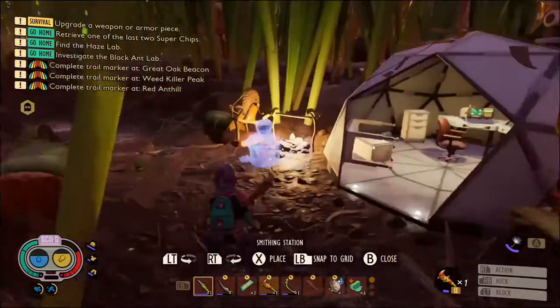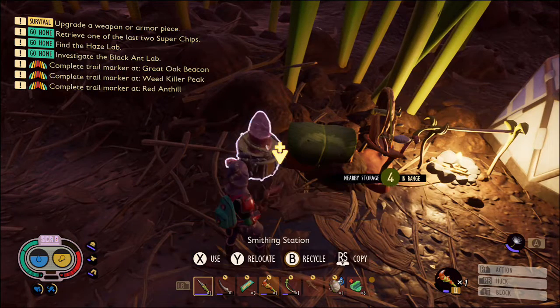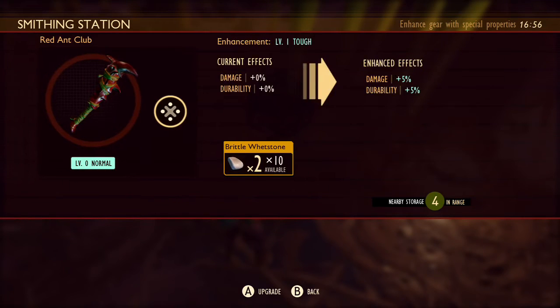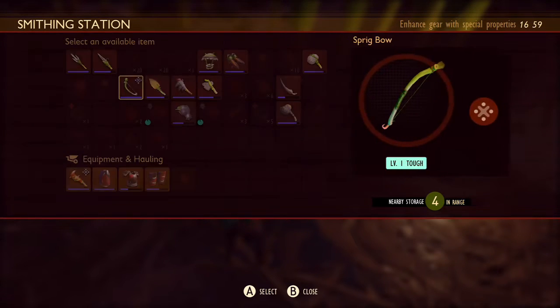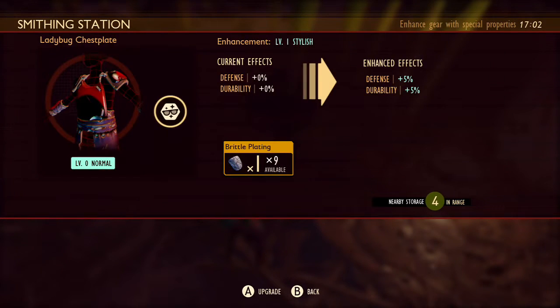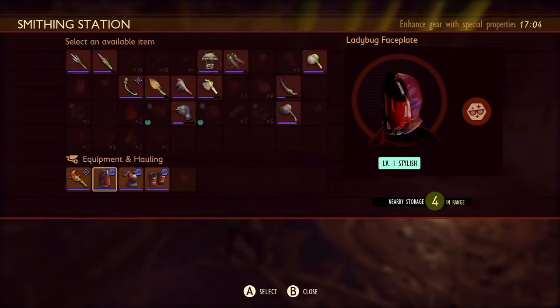Before we go, I'm just going to build a smithing station so I can upgrade a few items. I'm not upgrading them much, I'm basically just repairing them. The haze is not exactly easy so we want to go in with the best equipment possible. We don't want anything to be damaged or break while we're in there.